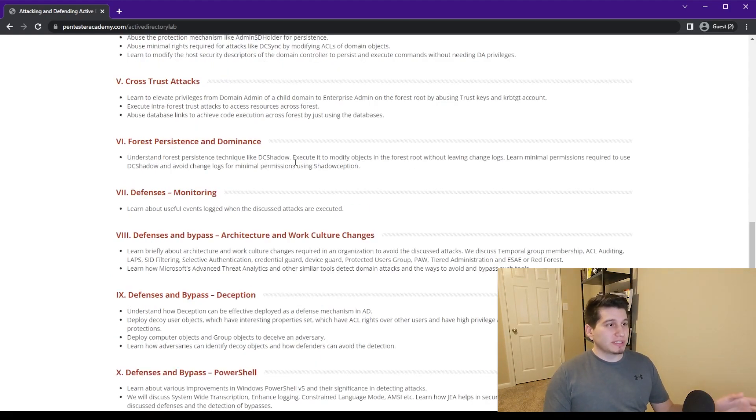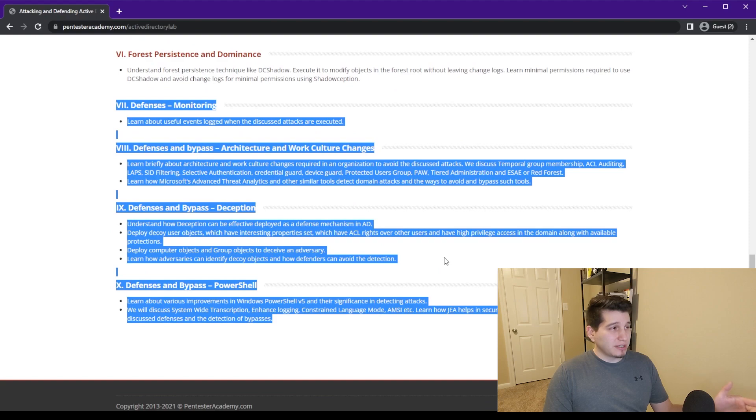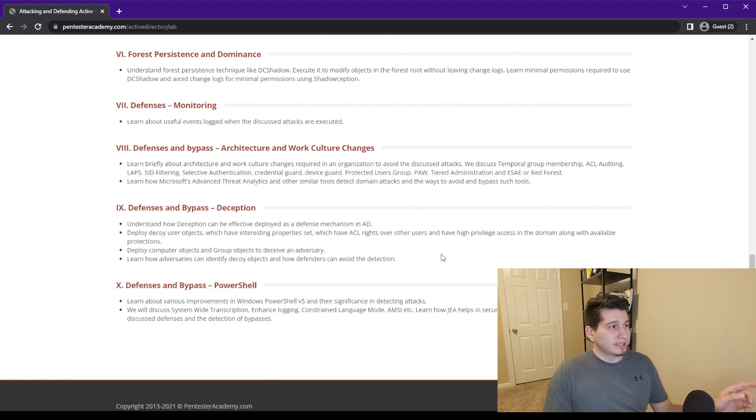Then it goes into forest persistence — if the target finds out you have access to an account and locks it down, it shows different ways like DC Shadow to keep that persistence. The cool thing about this course is it also discusses defenses for each of the attacks covered, and they provide really good videos on the defense section.